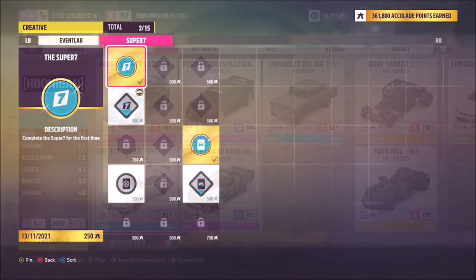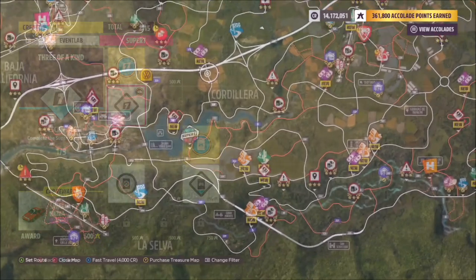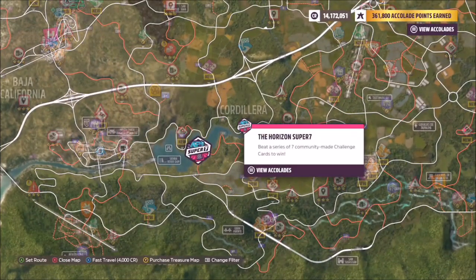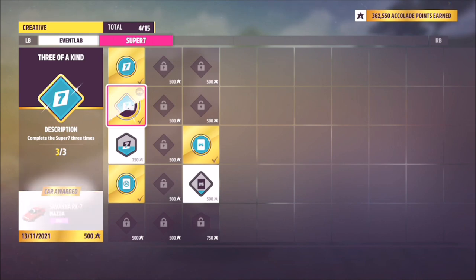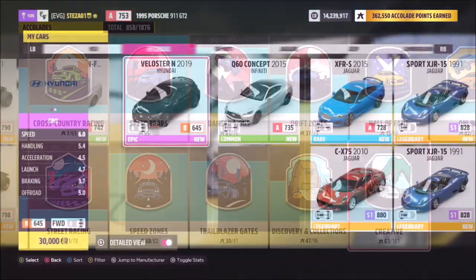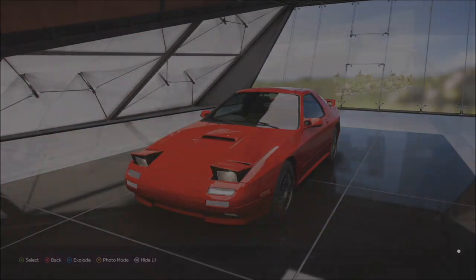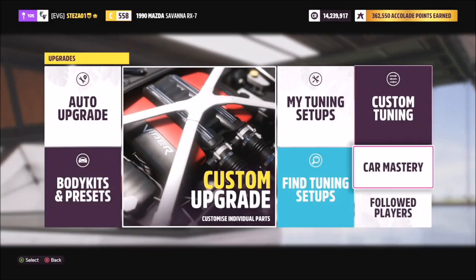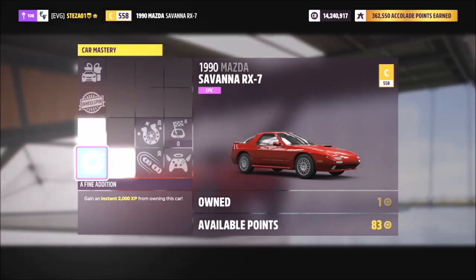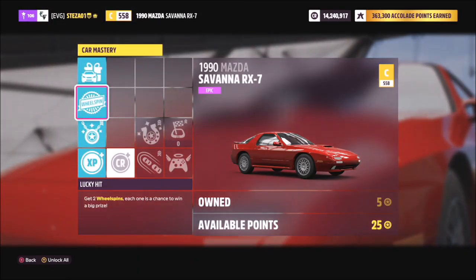The fifth and final one starts with the 1990 Savanna Mazda RX-7. To unlock this car you have to complete the Horizon Super 7 three times, which is actually really quite easy. Once you've done that, pick up your RX-7 and go into the skill tree. These actually sell for quite a lot on the auction house, so I recommend doing the Super 7 rather than buying one there, as someone may have already used the skill tree on it. In the car mastery you'll unlock the Mazda RX-7 Twerk Stallion — another Hoonigan car and a very cool one.